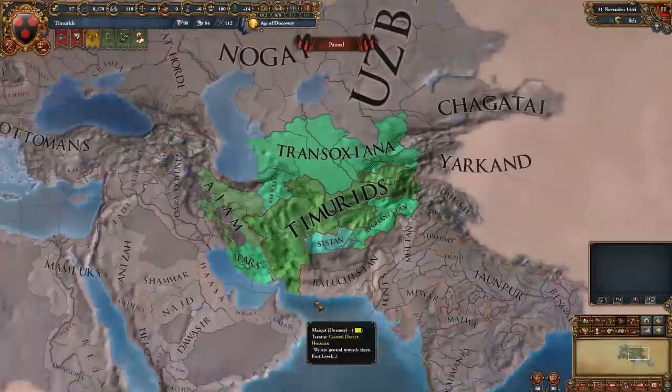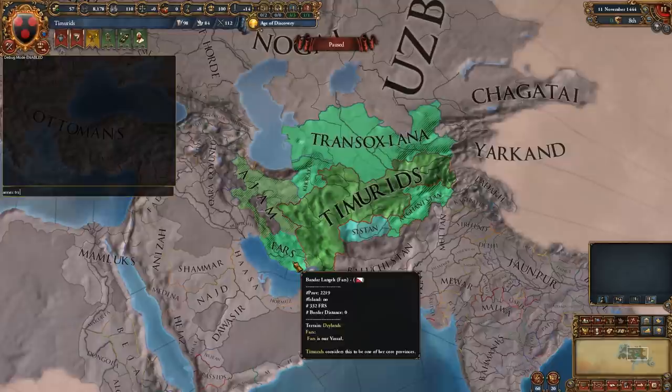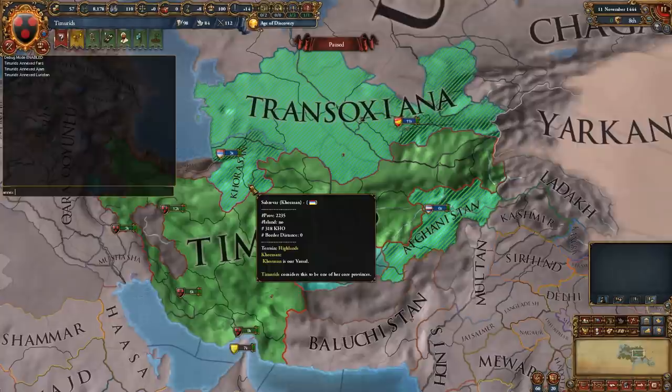Now create a normal game as your chosen country, ideally one with existing cores. Hit the tilde key and type in debug_mode. Annex all of your cores or any land that would complete missions or help you strategically by using the integrate nation ID command, the annex nation ID command, the own province ID command, or own_core province ID command. You can check the IDs by hovering over anything after you've used debug_mode.